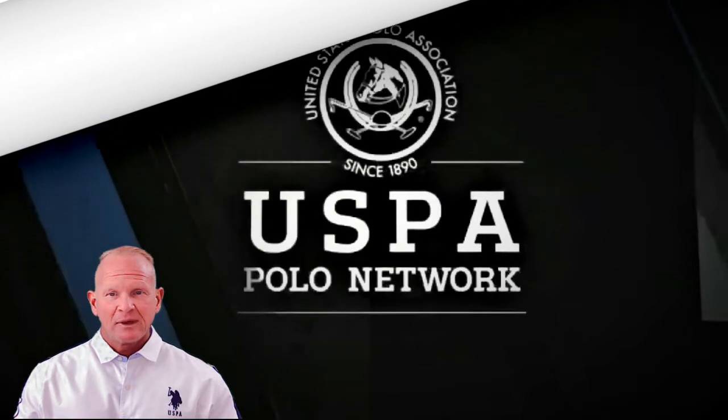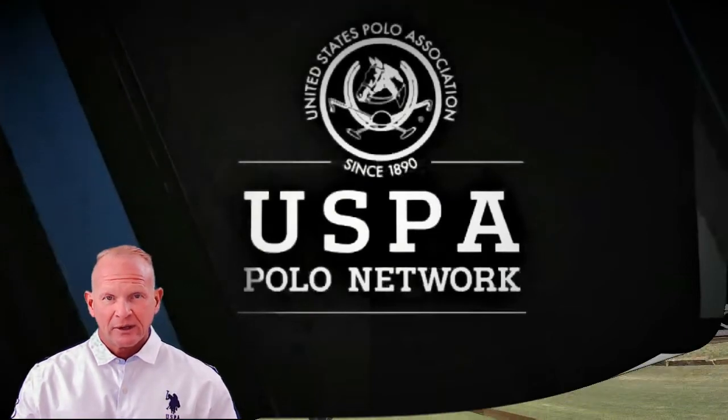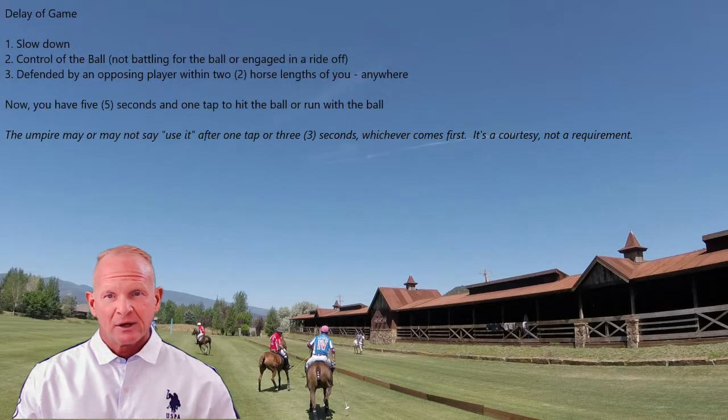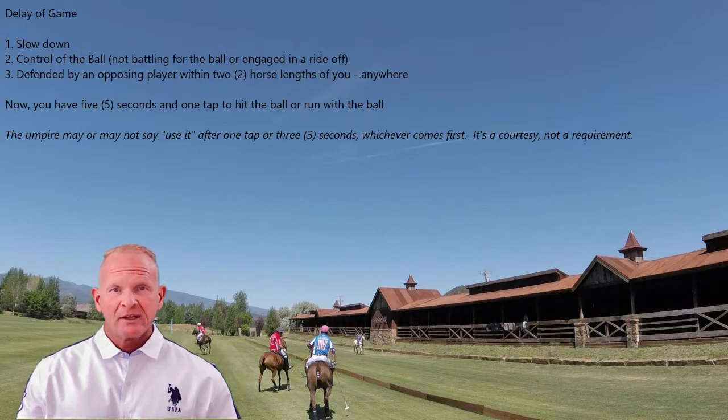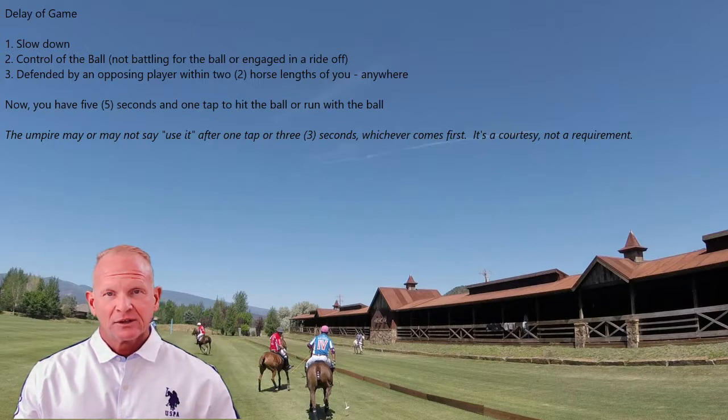Rule 25, Delay of Game. Delay of Game has three basic elements to it: a significant slow down by the player that has the ball, being defended within two horse lengths by an opposing player, and having control of the ball — meaning you're not battling for the ball or you're not being ridden off. Once those three elements are in place, you now have one tap and five seconds to either hit away at the ball or run with it.